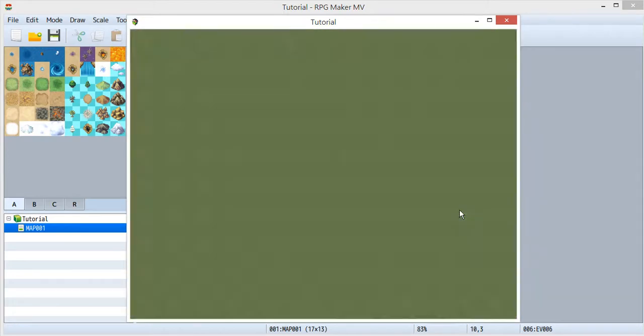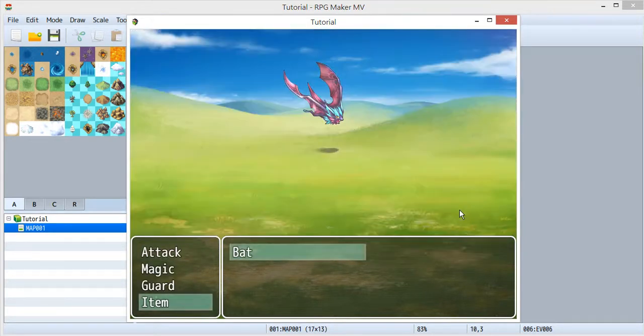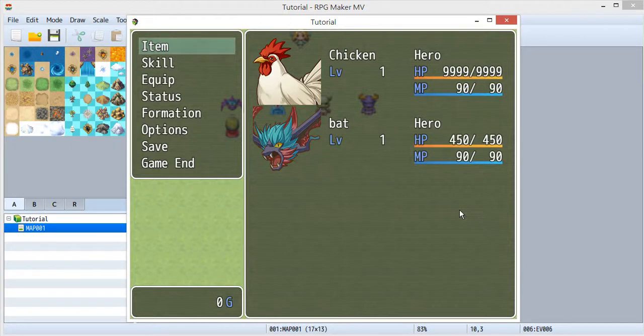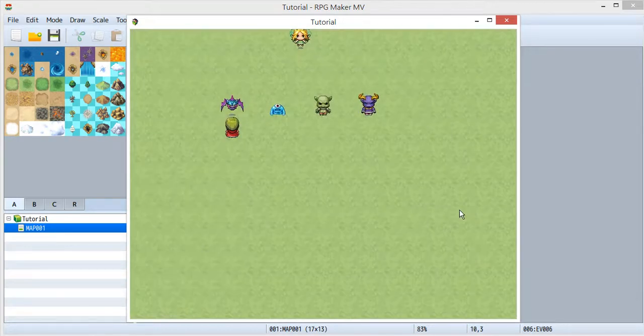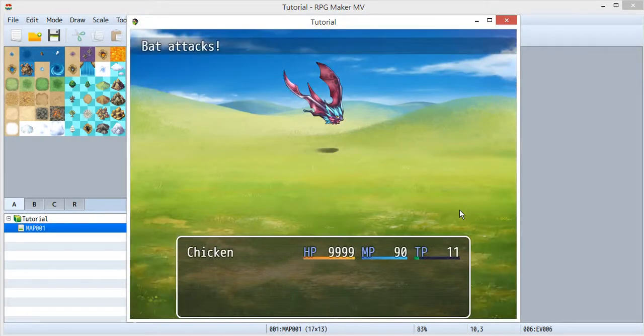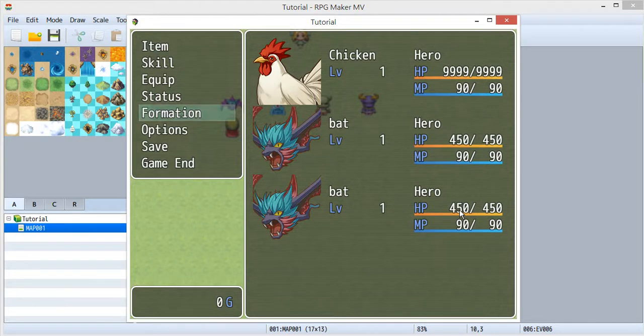Now I want to fight this bat — I'll talk to it, the bat encounter starts, and I'll use the ball to catch it. If I go to the formation you can see it's a bat. Now if I catch this bat again and go to formation, you can see there are two bats.